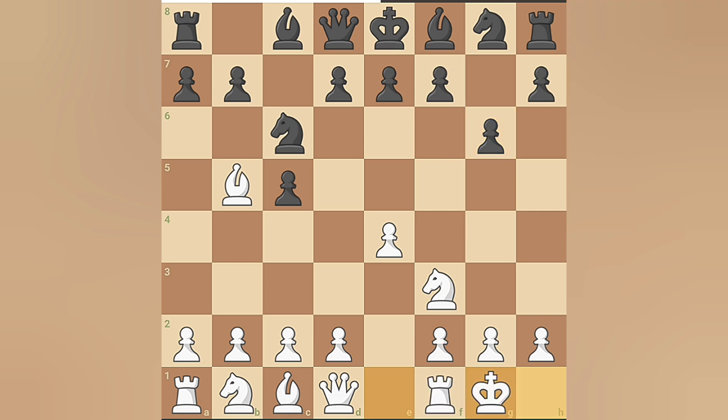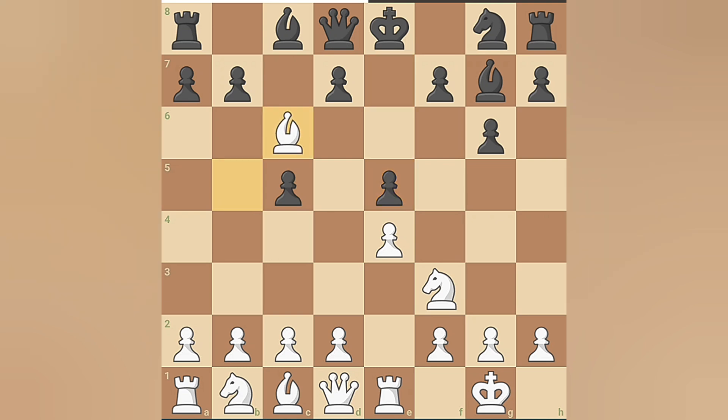Hikaru castles kingside and Magnus continues with bishop to g7. Hikaru places his rook on the e-file, aiming to create central pressure, and Magnus responds with e5. Hikaru captures the knight on c6 and Magnus recaptures with his pawn. Hikaru then plays d3 to reinforce his center.